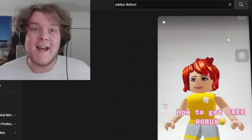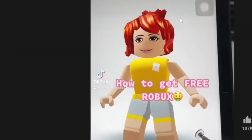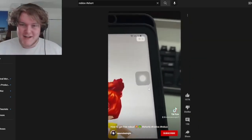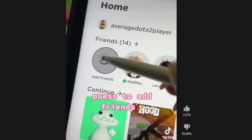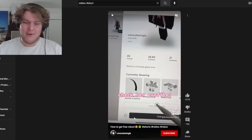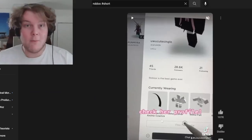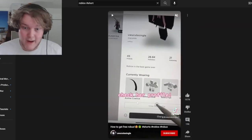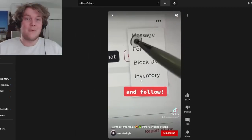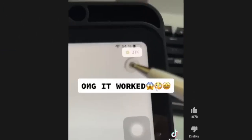Imagine you're scrolling through TikTok and you see a video promising you how to get free Robux. Exciting, right? But when you watch it, it seems strange. Press to add friends, search up this username and check out the profile — who happens to be the same profile of the person posting the video. We'll ignore that for now. Press on the three dots and follow. This is looking really safe and reliable.